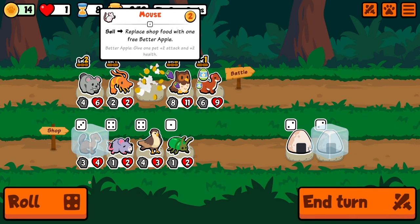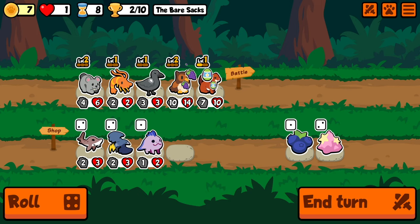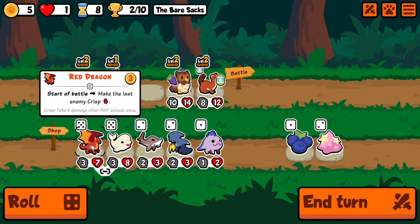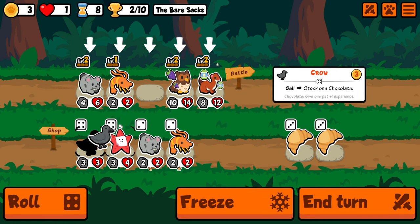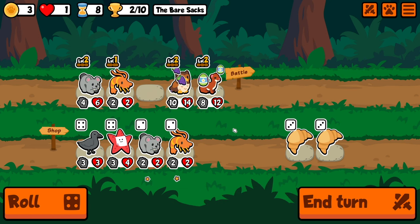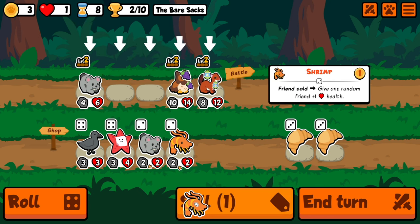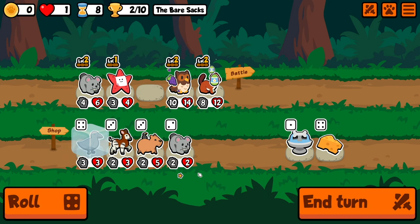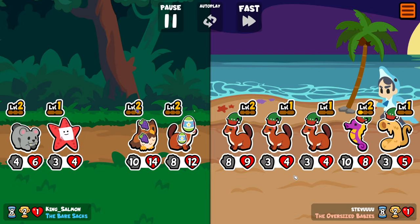There's the rice — we gotta find the Seagull. We can get rid of the Drop Bear and go Seagull. We are doing terrible right now. We'll sell there, get rid of the rice sadly. Buy/sell there, go level two for more money. And that's not gonna cut it. There's the Starfish — I mean, he has better stats, but I don't think this is gonna go well. I don't think we're gonna win this one either. That's a lot of money.